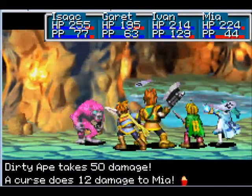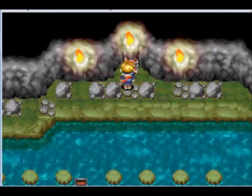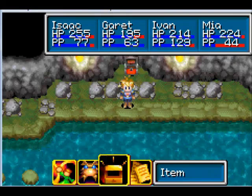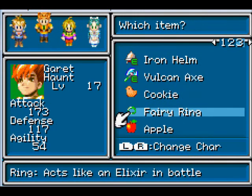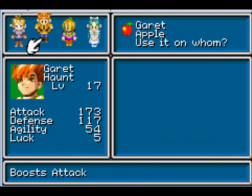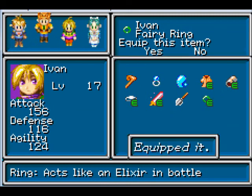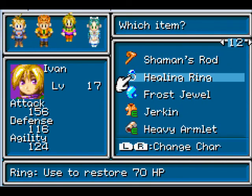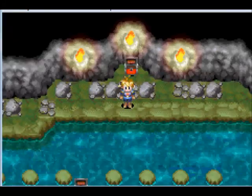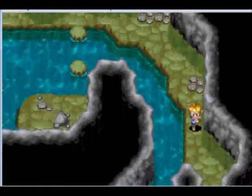Speaking of Lost Age, I don't know if I'm going to start it right after I finish this game, or if I want to save it for a little bit later. Let's see — boost the attack power; that would work best for Isaac.